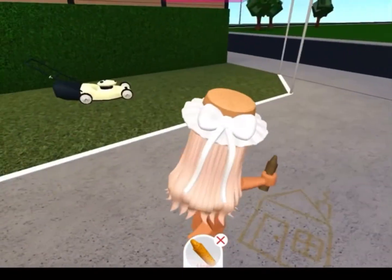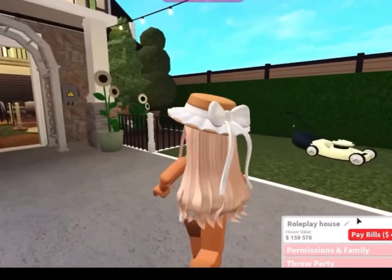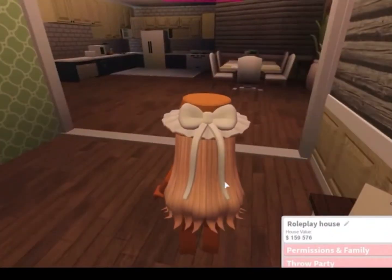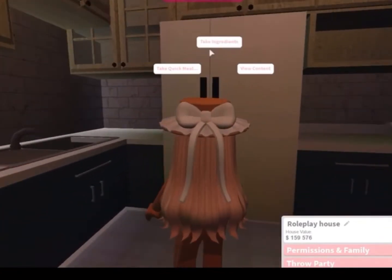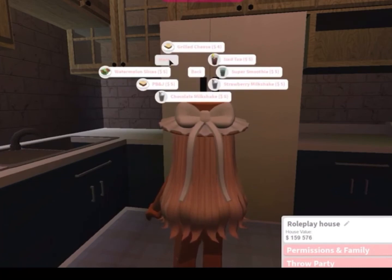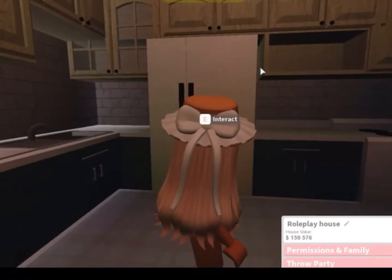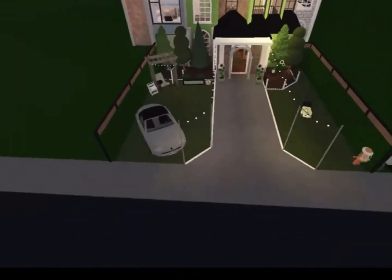I'm finally done — I drew a house. Each time it always changes what you draw. Also, if you go to your fridge and press quick meal — not ingredients or new content, but quick meals — and press more, there is lemonade, ice pops, and iced tea.